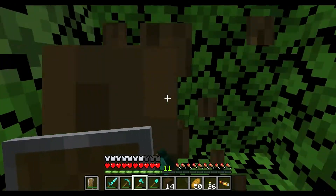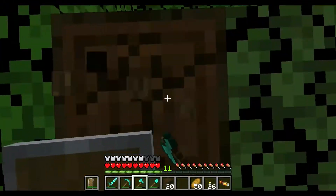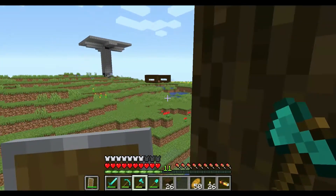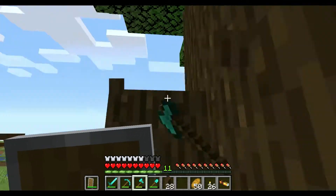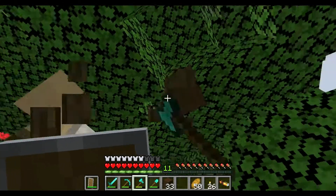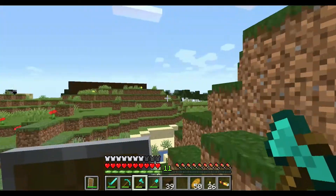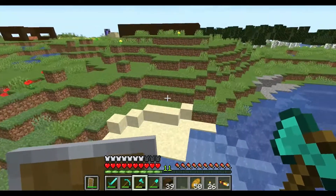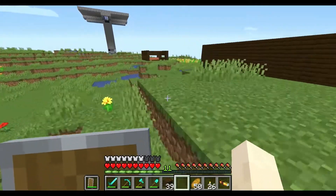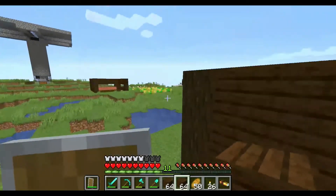I'll probably build a better house in the future and I'll always leave this one where it's at, because it's the beginning, it's the starter house — it's got to stay there. But I'm not really worried about it for now. Basically we've got the farm over there. What I really need to start working on afterwards is I need to go find a village and transfer some of the villagers here, because once you get that going the world is endless — you're gonna have a super good world.